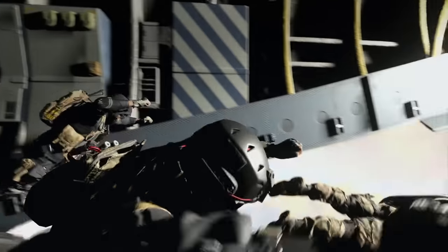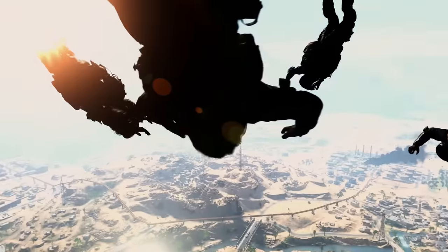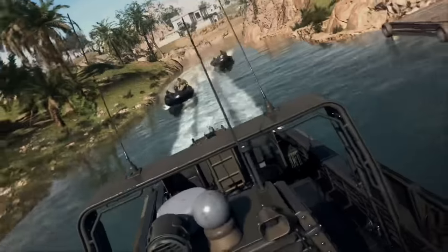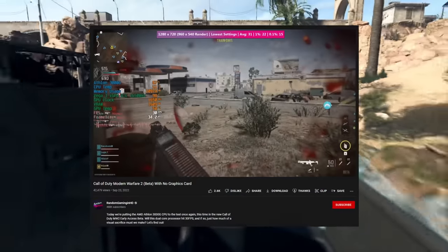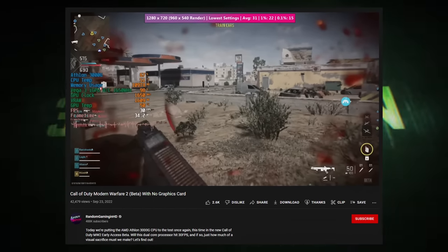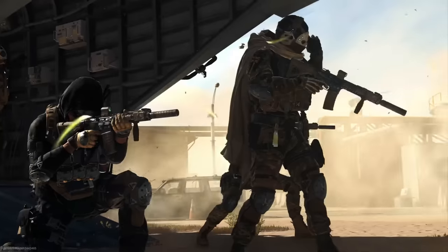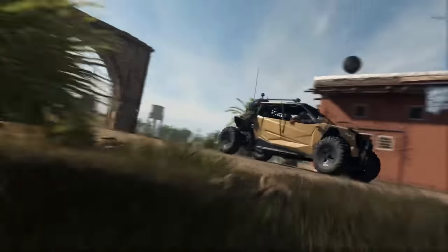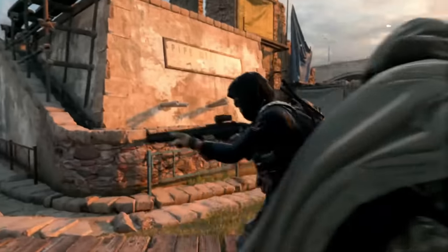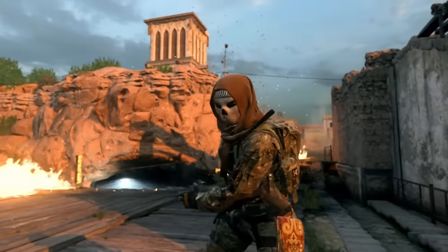As for gamers on a budget worried about inflated PC hardware costs going into the holiday season, Modern Warfare 2 might play nice with lower-end hardware. YouTuber RandomGamingNHD recently demonstrated the MW2 beta running on an AMD Athlon 3000G — a budget CPU from 2019 with integrated graphics — averaging 30 fps at 720p with AMD's FSR upscaling enabled. Used PC hardware or budget-friendly new components like Intel's ARC GPUs might actually be a workable option for Modern Warfare 2 and presumably Warzone 2, as used prices are finally coming back down to earth.